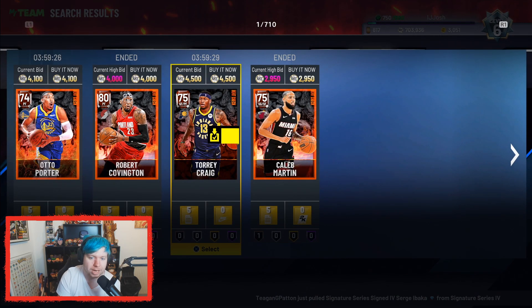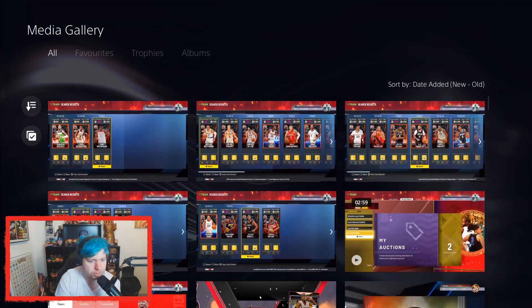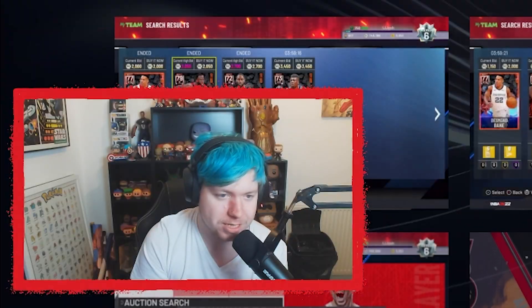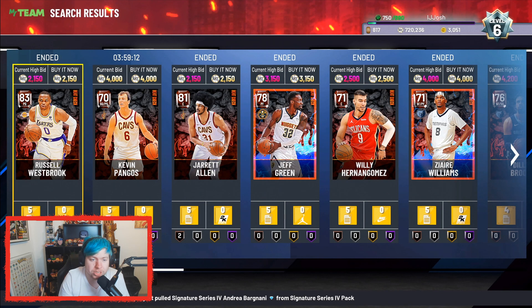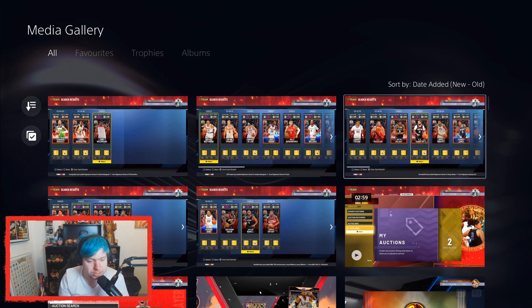Caleb Martin for 2,900, Roco for 4K, Will Barton for 3,500, Zion for 1,300 — probably should have gone for D'Angelo Russell instead since he's actually playing. Got Hernan Gomez too. So we got Westbrook, Jared Allen, Jeff Green, Hernan Gomez, and a Dillon Brooks right at the end as well. That one actually wasn't bad at all.